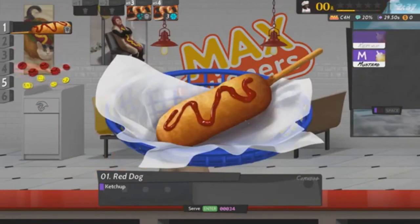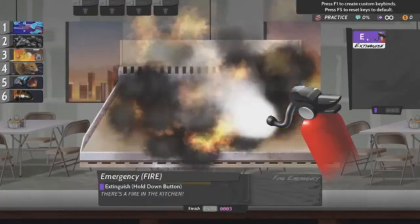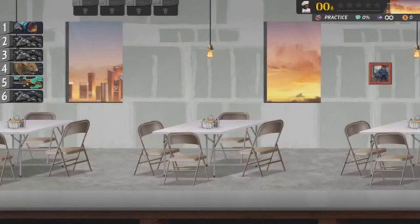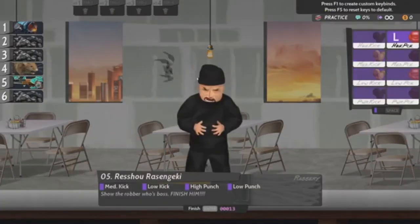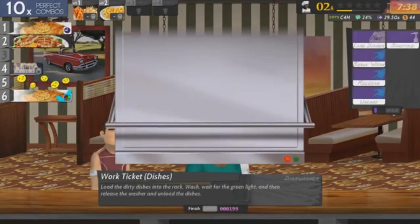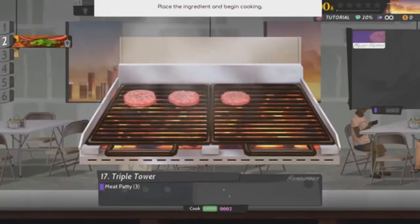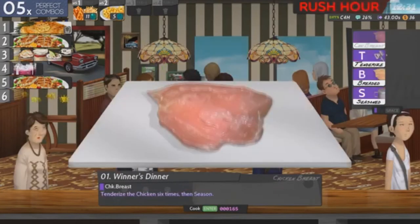Steak. Hot dogs. Corn dogs. Pretzels. Salads. Cereal. And it doesn't stop at food — the toilets need to be cleaned (yes, you sanitise your hands afterwards), and you can even take on criminals in hand-to-hand combat when they come to steal all that hard-earned cash from your restaurant. Organisation is key here, as holding areas keep fast food sizzling and ready to serve while you construct more complex dishes. Winner winner, chicken dinner indeed.